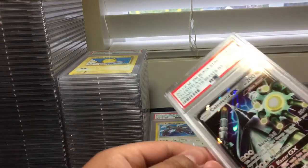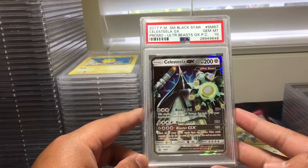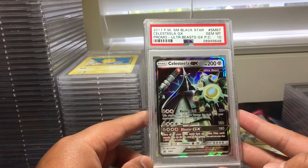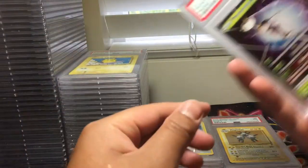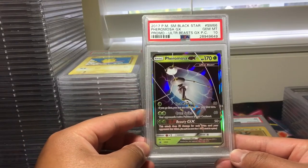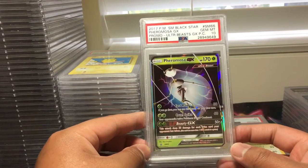Zygarde GX, Sun and Moon Promo No. 68, PSA 10. Very nice. Sun and Moon Promo No. 67, PSA 10. Wow — solid steel. And this one also got a 10 — Xurkitree GX, Sun and Moon Promo No. 66, PSA 10.